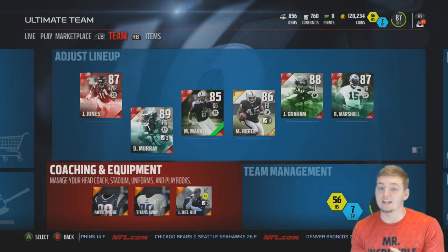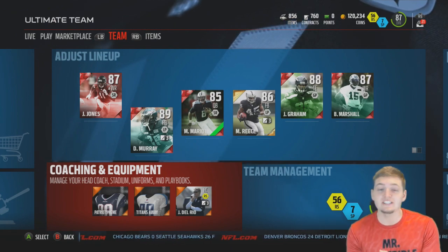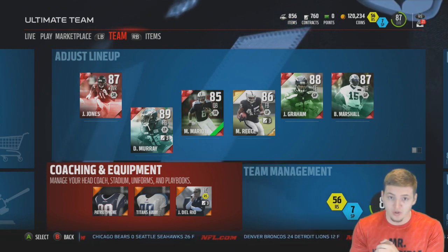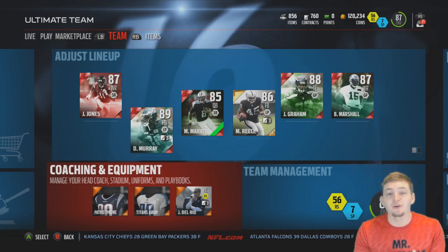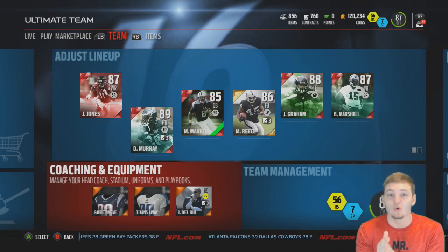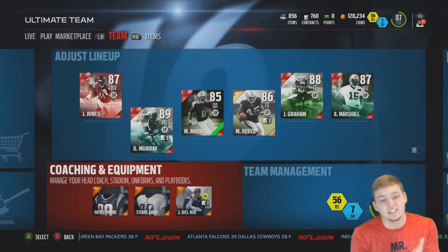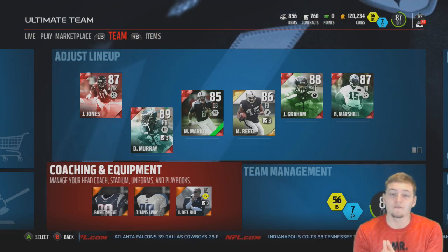After adding all those prices together including kicker, punter, and fullback — which were pretty expensive — the full team would cost 27,750 coins. But if you could deal with a silver fullback, kicker, and punter, your team would only cost 5,850 coins. That's ridiculously cheap for a full gold team minus those three positions.